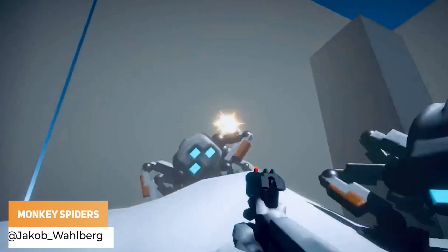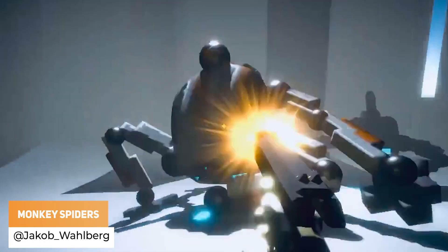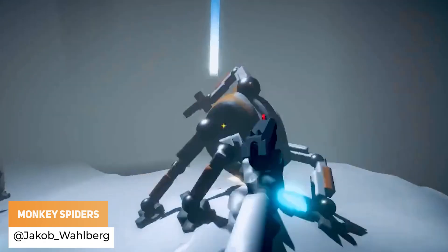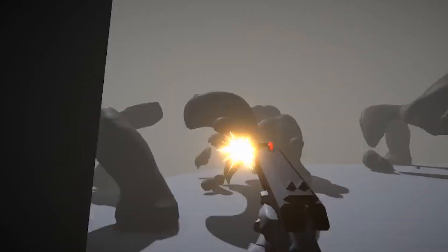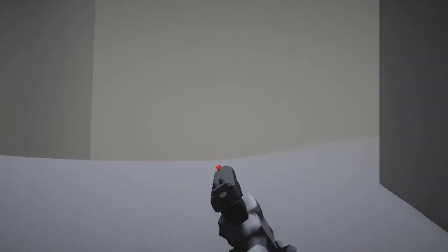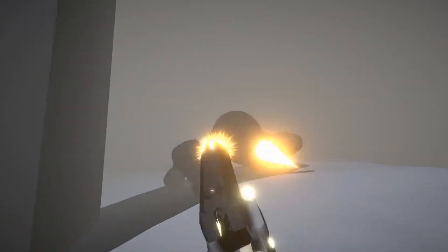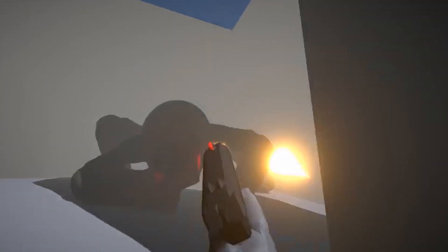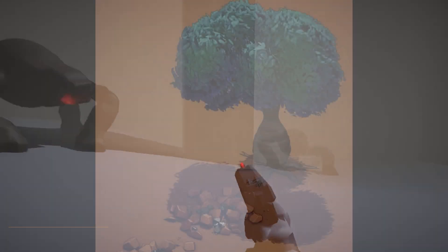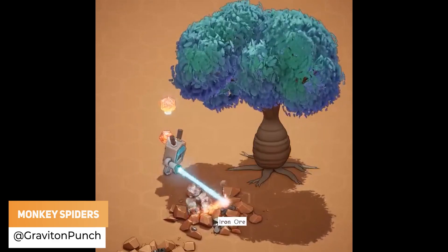Jacob_Wahlberg is at it again with monkey spiders and monsters made of clay. Graviton Punch has got a mining laser, and it's the first time using the visual effects graph.